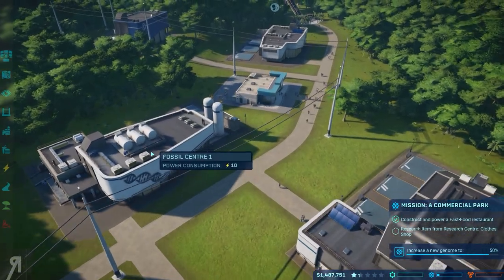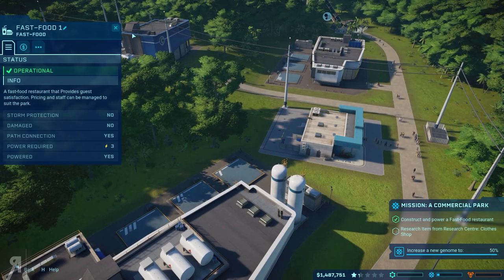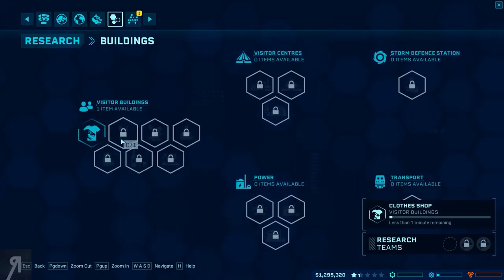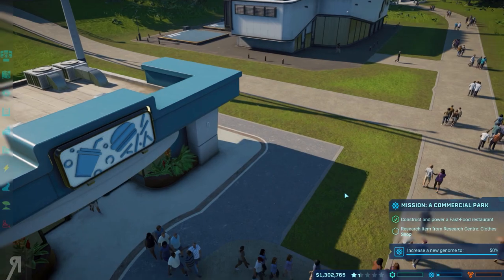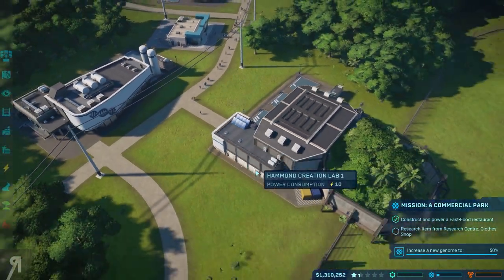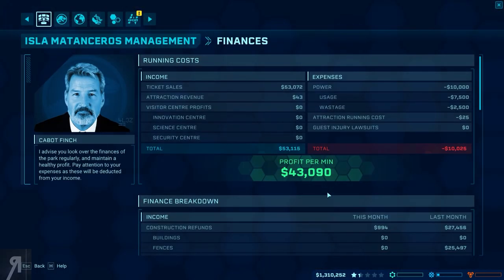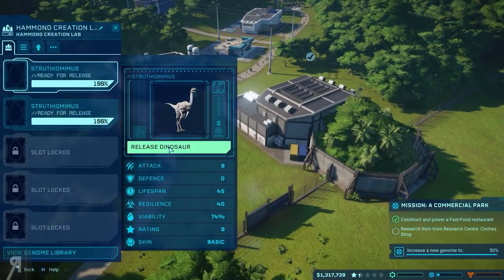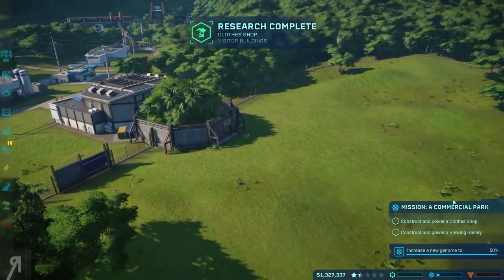We need to research something from the research center right away. Buildings — a clothes shop. That's going to take less than a minute. Look at all the people coming out of the fast food store — there's a huge amount of them. I hope they're spending a lot of money, or at least enjoying themselves, because that's what we need for our rating. We're now making 43,000 per minute — very nice! And we have another dinosaur ready to be released. Let's hope they don't get killed immediately by the big guy.